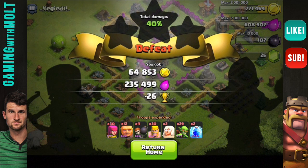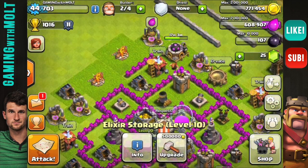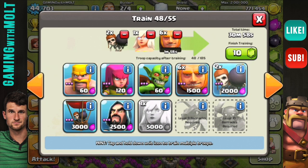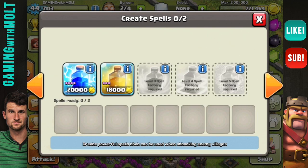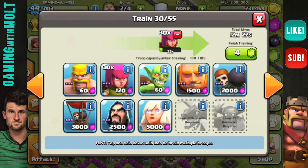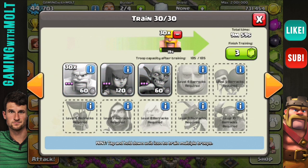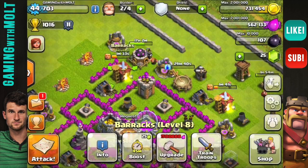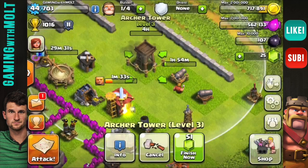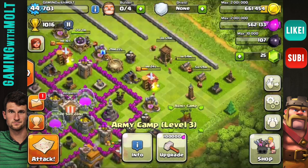We got 64,000 Gold and 235,000 Elixir — not bad at all, I'm actually okay with that. We still need a lot of Gold to get our other Tesla. I've been running a Giant-Healer comp: six Giants, one or two Healers, three Lightning Spells, 30 Archers, some Goblins, and then filling the last camp with Barbarians. We have two builders left — I think I'll upgrade that Archer Tower at level three. That'll be done by morning, and the other upgrade will be done by morning as well.